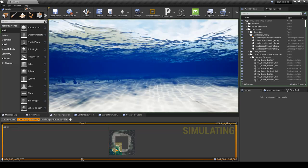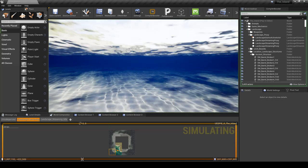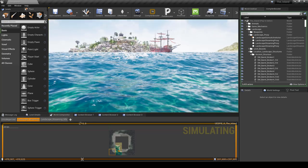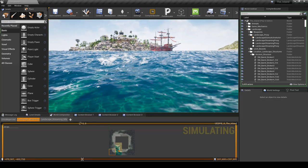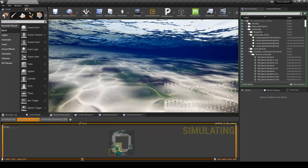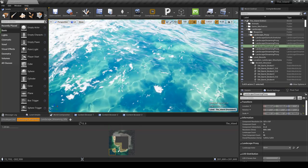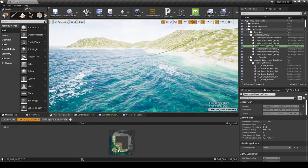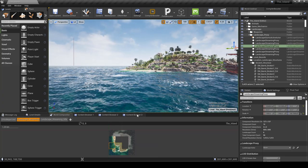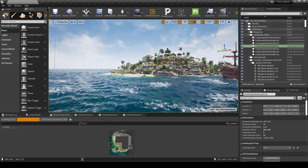This saves a lot of performance because as soon as you move away from a location, it automatically gets rid of all the unnecessary information you're not looking at. I'll be learning more about this and hopefully implement it better in the future — maybe dividing the levels into smarter sections or just adding more to what's already there.